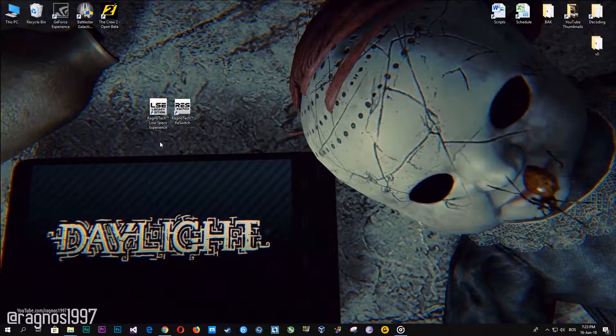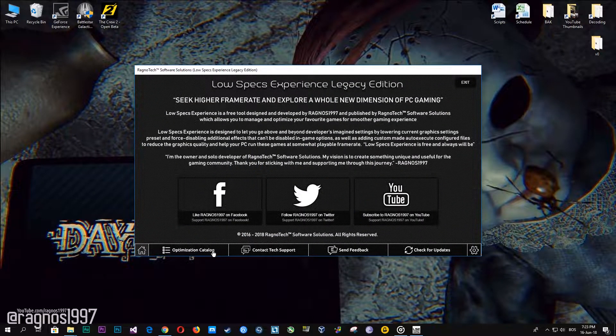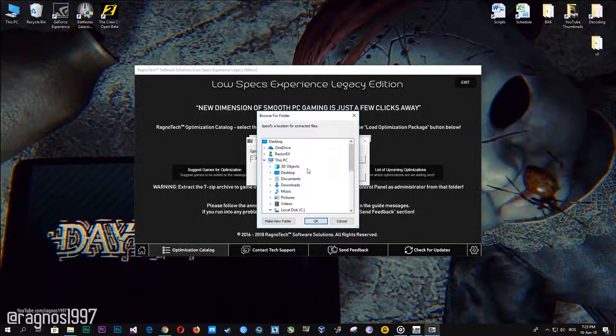First of all, download this little software called the Low-Specs Experience from my website and then install it. Start it from a desktop shortcut, then go to the optimization catalog section and select Daylight from this drop-down menu. Now press load the optimization and extract this package to the folder where your game has been installed.